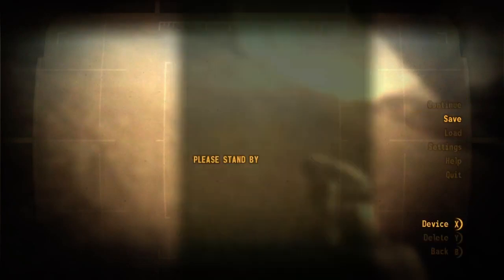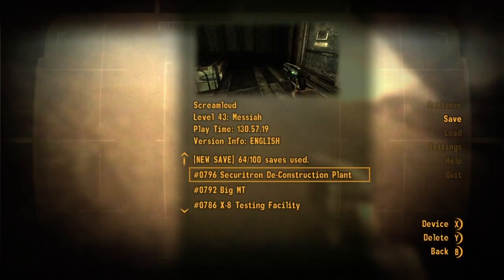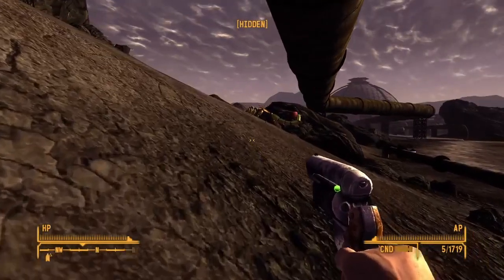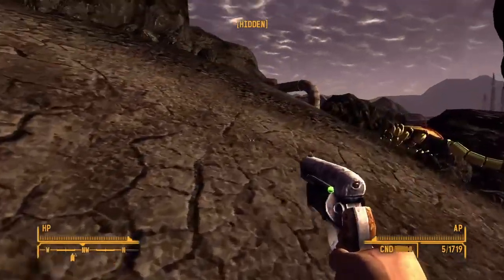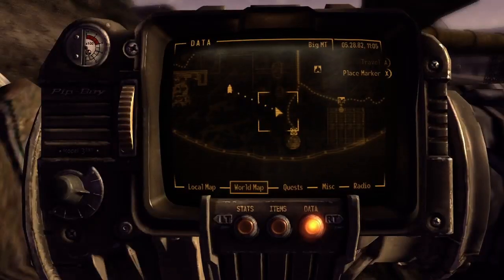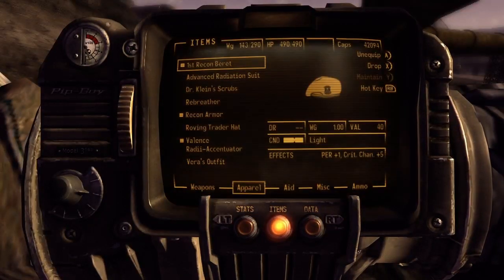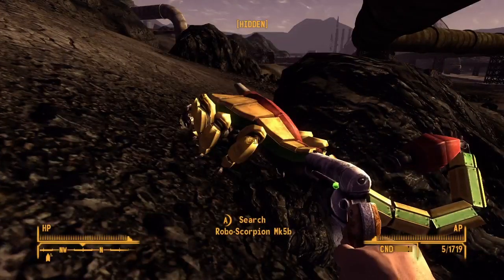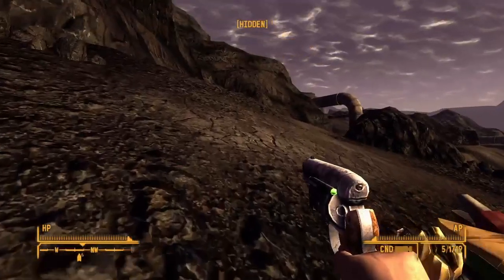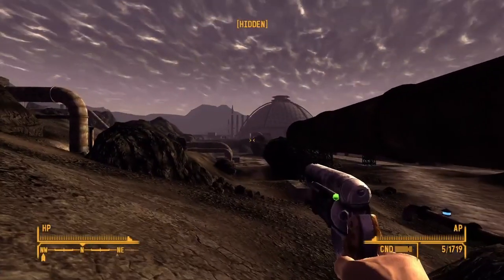Let's do a save though. Sold off some stuff — I didn't have a whole lot to sell unfortunately. What's my carry weight? 143. Seems like I got too much stuff somewhere. Energy cells, no scrap — I don't need no stinking scrap.